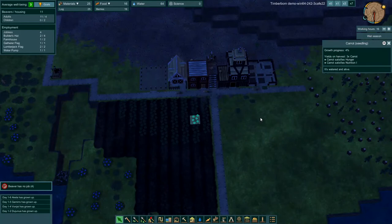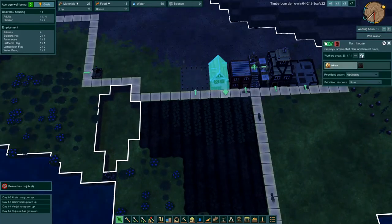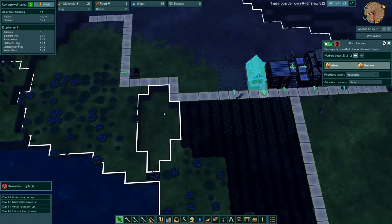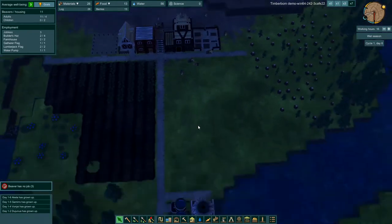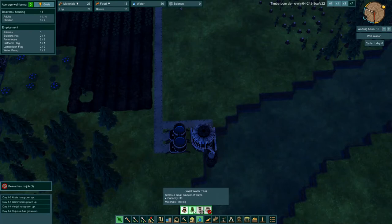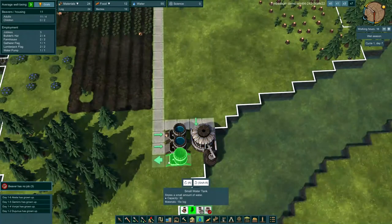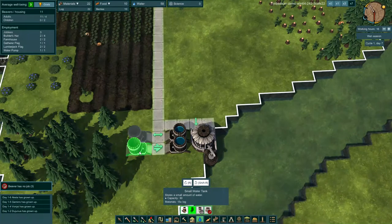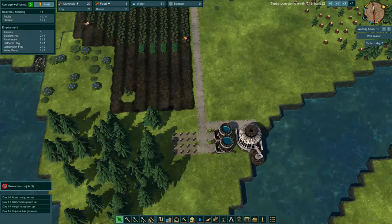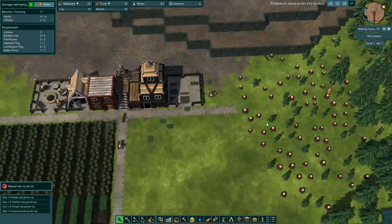We've got some carrots in the ground — that's good. Let's increase the number of farmers to two. Food we're doing okay. On water we've got 56. Let's build another small water tank here — let's spin it and put two right there. Make sure we've got enough water, because that's what kind of sunk us last time. We didn't have enough water for our beavers.